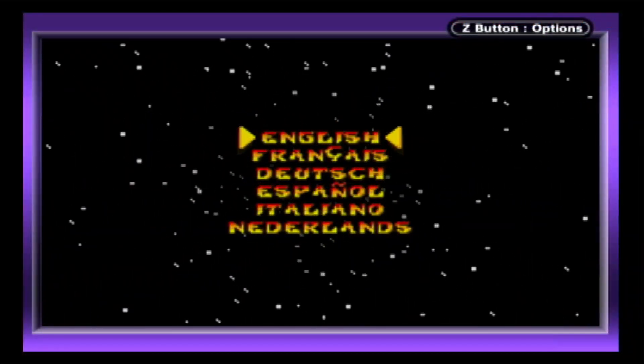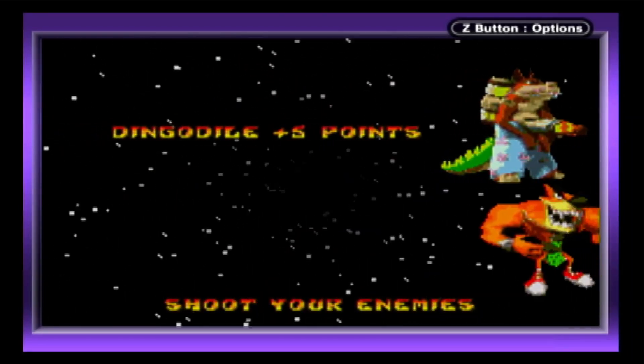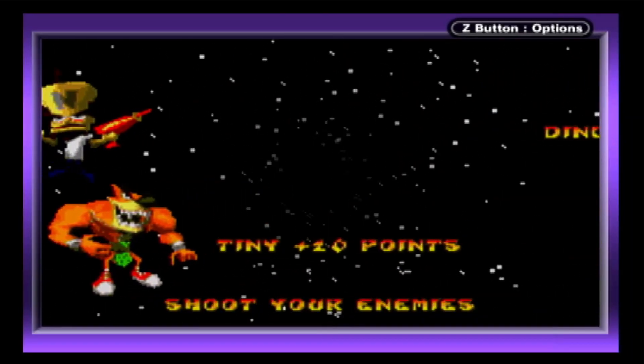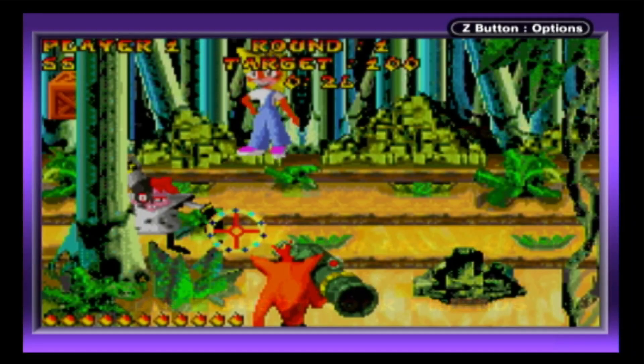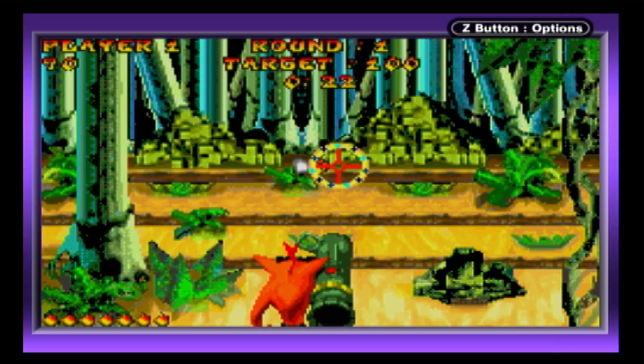Crash Bash is a simple gallery shooter for one or two alternating players. Before the game begins, the demo mode informs the player to shoot the bad guys to earn points. Shoot the good guys and receive a score penalty.